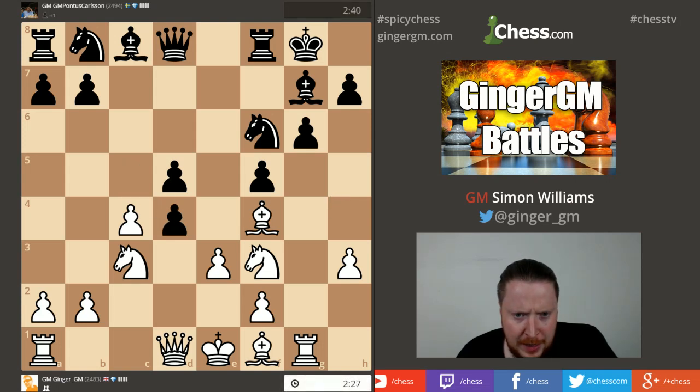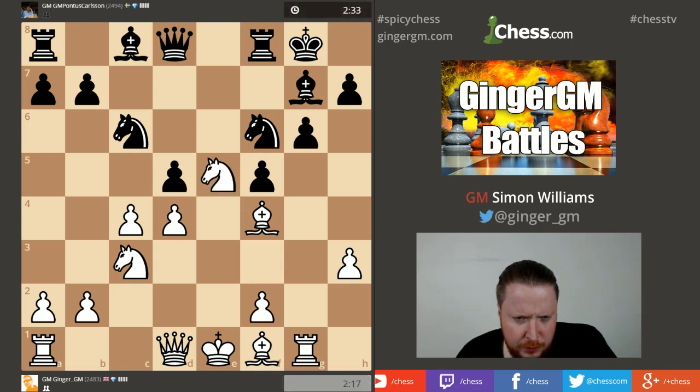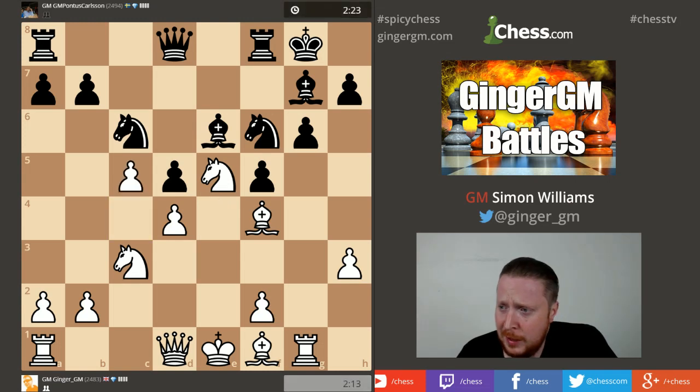The position is a little bit chaotic. Should I take with a pawn or with a piece? I want to castle queenside in this very peculiar position. Let's throw a knight into the center and see what happens. Pontus doesn't play chess full time now — he does other things, maybe even banking — but he's a talented guy.